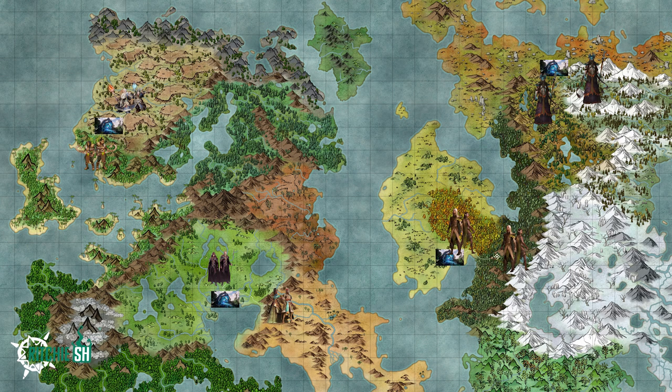Each starting area is very spread out from each other, so early game you probably won't have much interaction with the other races. But as different nodes develop and the world evolves, it will feel more alive with the four main races mixed together into one. What are your thoughts on our first glimpse at the full world of Vera? Let me know in the comments below, and as always, stay tuned for a lot more news to come.